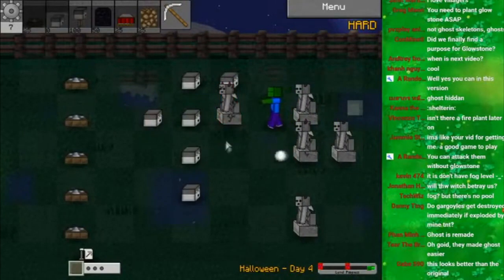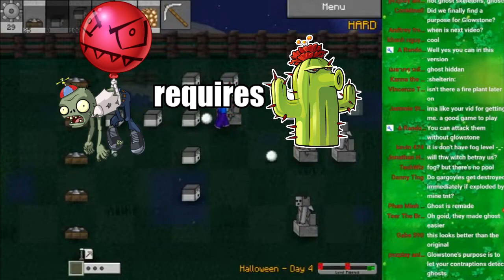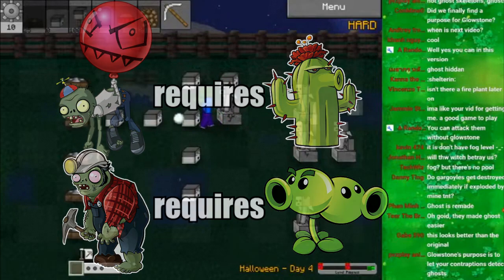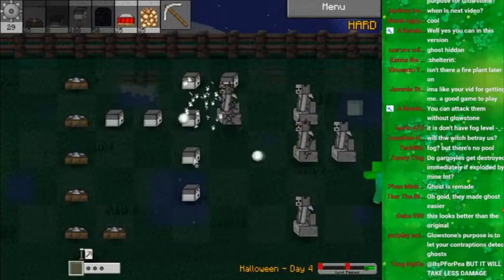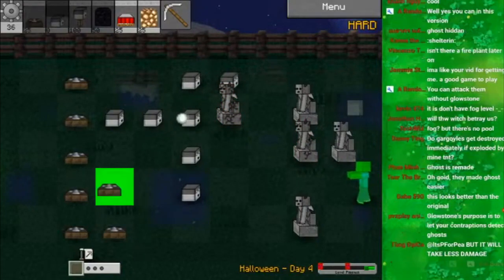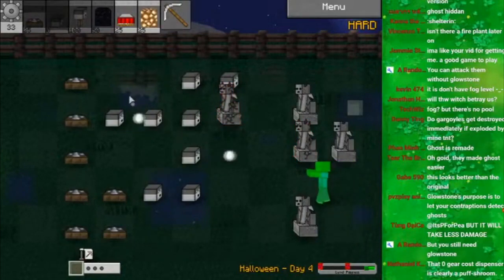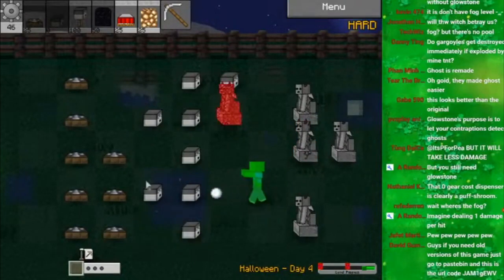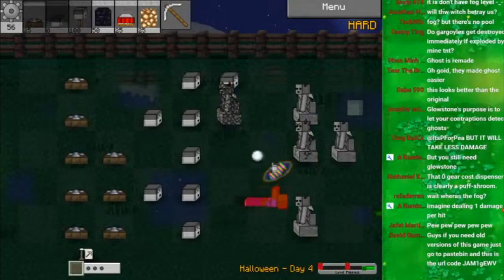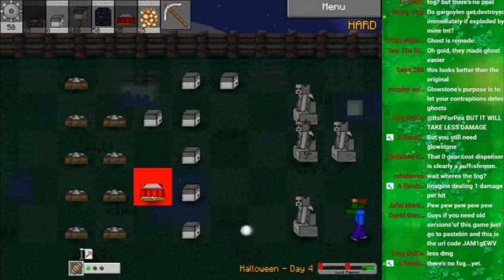I really don't like zombies that require specific counters to defeat, like balloon zombies in Plants vs. Zombies 1 — it's not good design in my opinion. Forcing you to use something is not how you make people use it. If you want people to use a plant, that plant has to be: one — good, and two — unique. That's all you need.